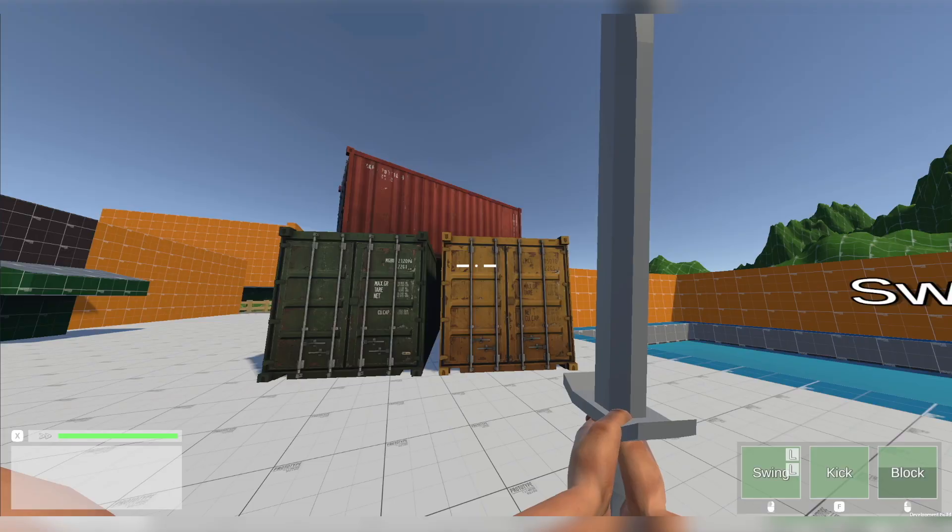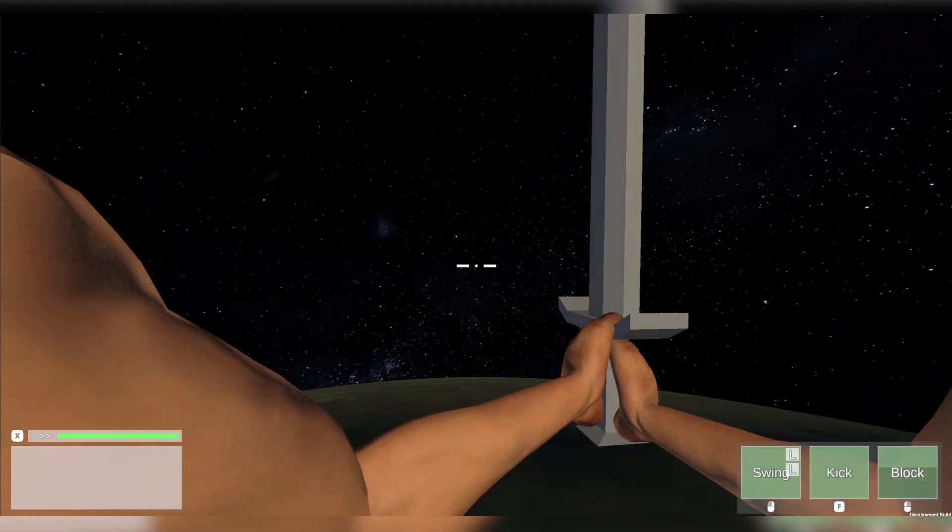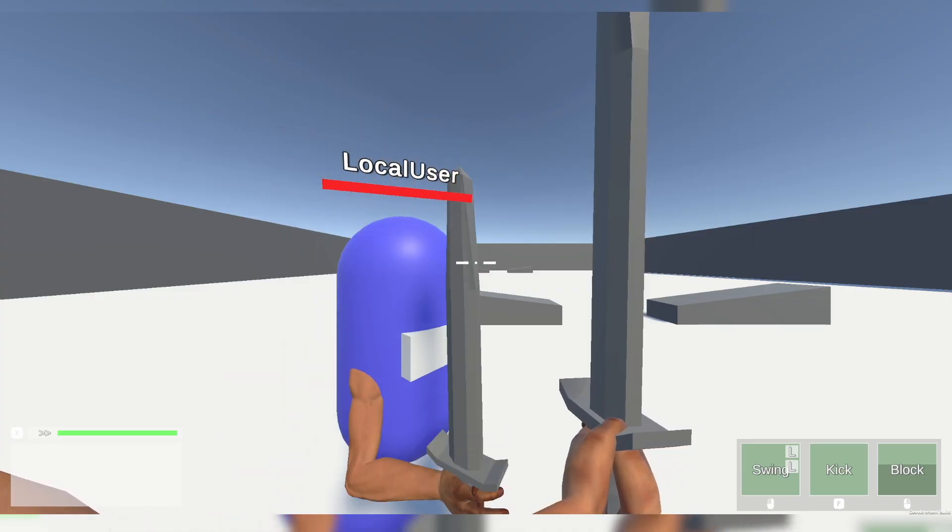So far in my game, there's a couple of containers and barrels in the training ground, some nice skyboxes, and some models I threw together just to get something in there. But none of this is coherent. There's no defined style. Seriously, the players are just capsules that look like Among Us characters.